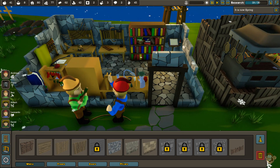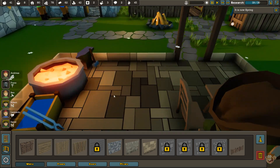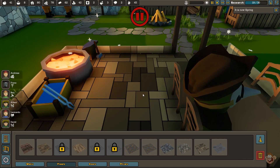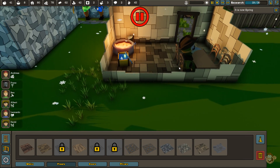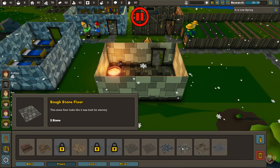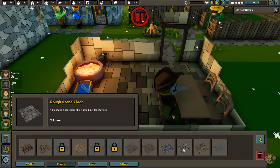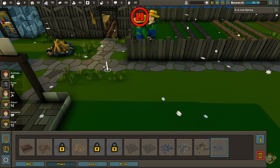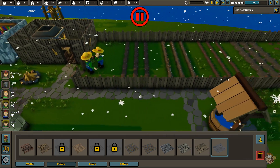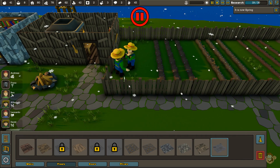Let's look at the walls and stuff real quick. Some of these we had before, but these are new. This is the rough stone floor — pretty cool looking, kind of modern-ish. Then we have stone tile walls and stone tile floors. We also have a simple path now, which I don't think we had before — I was just using the stone floor as a path but now we have an actual stone path. And we have fences, which are new. I don't believe we had any kind of fence before. It looks really cool around the garden.